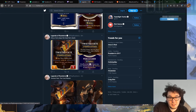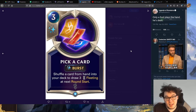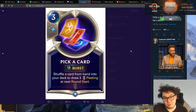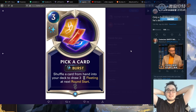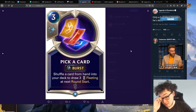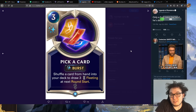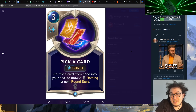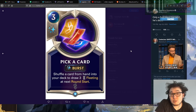So that's Twisted Fate, and then his card is Pick a Card — this is almost certainly his champion card. Shuffle a card from hand into deck to draw three fleeting at next round start. Draw three fleeting at next round start. You really can't play this early at all. If you play this on turn five, you'll have maximum nine mana — that would be kind of okay, like playing it on turn four or five. This card looks really potentially quite good — it looks really busted on surface level.